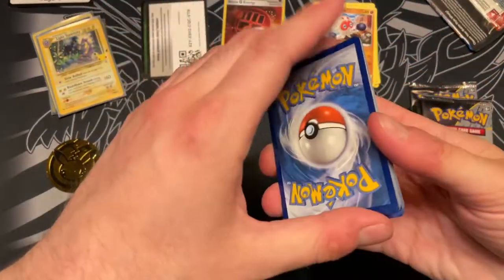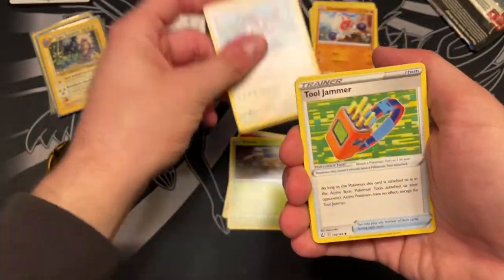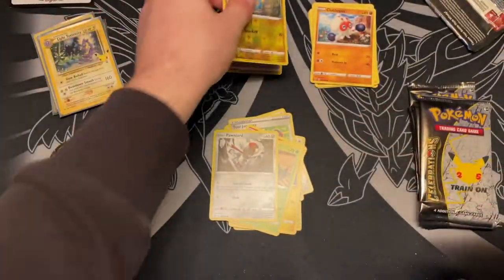And then we get one more of these. That code's already used, sorry everyone. There will be something very soon where you could win stuff, but it's not happening now. Tool Jammer — don't know what that was. Spearow, who cares? Shinx. Cacnea. Can I get an Alt-Art out of this set, please? Nope. I can get absolutely nothing.